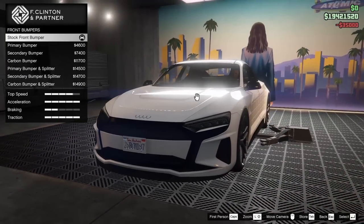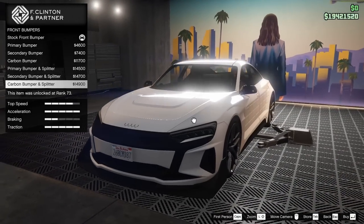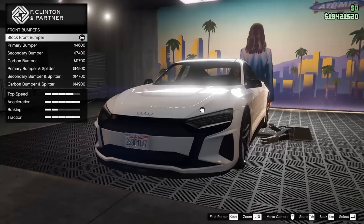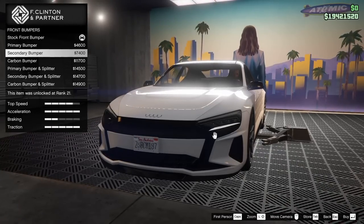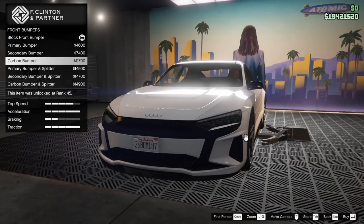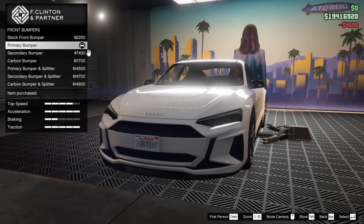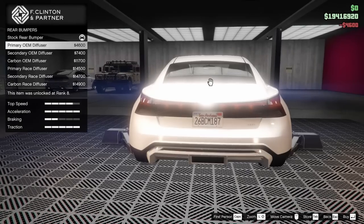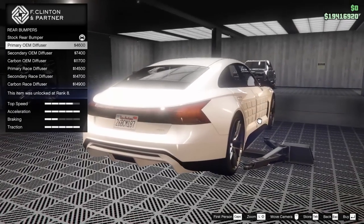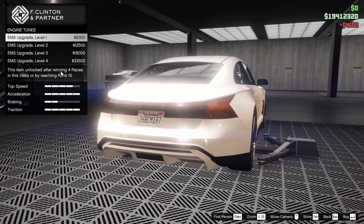For the bumpers, we do have front and rear options. The stock front bumper does look pretty cool on this car with the black on it, but the primary bumper kind of just hits a little different. So we're going to go for the primary bumper. For the rear bumper, we can change it up quite a bit — you can make this thing into like a full race car. We'll go to the primary OEM diffuser.